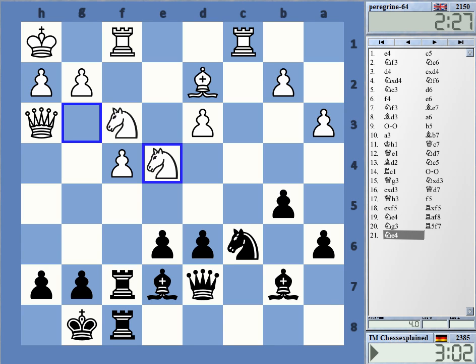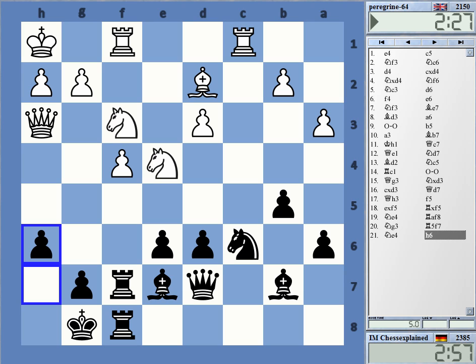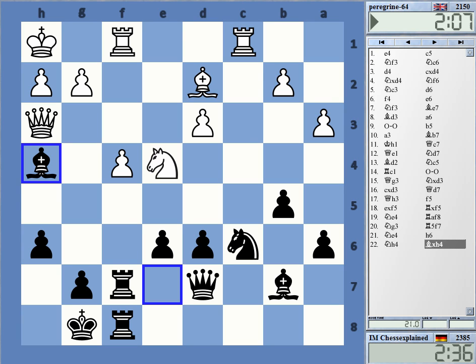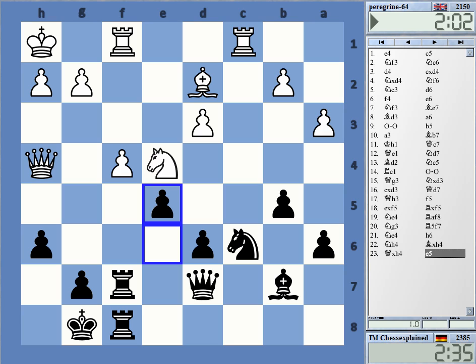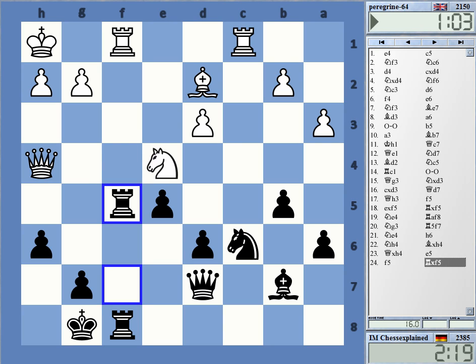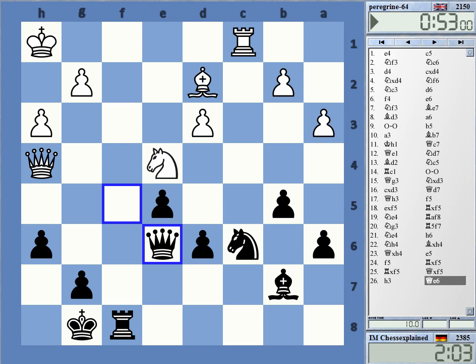I went back, he went back again — h6. And I was reasonably happy. The engine wants to go knight e5, but I don't think this is bad. That was also a pretty clear edge for black — white simply doesn't have a good move here, given the tension on f4. I'm a pawn up with a good position.